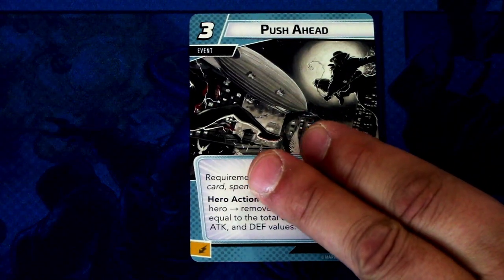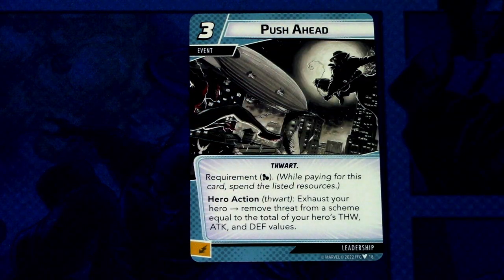Next up we have Push Ahead — three copies. Push Ahead is a three-cost thwart event requiring a mental resource. Hero action, thwart: exhaust your hero and remove threat from a scheme equal to the total of your hero's thwart, attack, and defense values. This is essentially the thwart version of Go All Out. It can be committed as an energy resource. Looks like a really strong card if you get your stats boosted up.